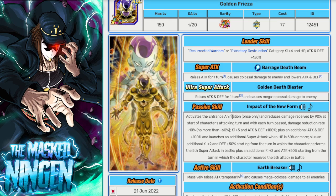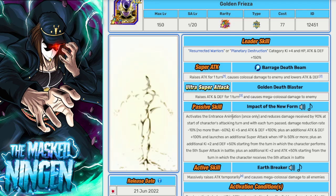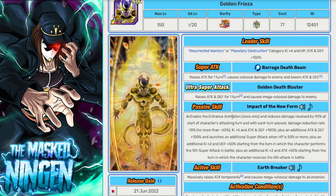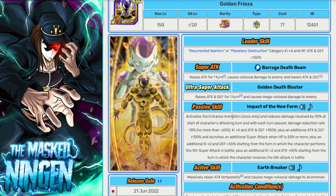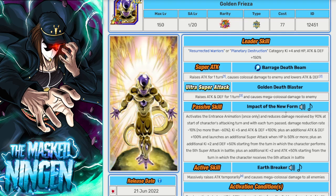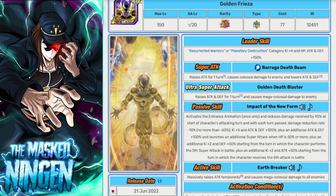You can beat LR EZAs with a full team of TURs, it just takes a lot longer because you do less damage. Most people just want to get in there, get out with their medals, and EZA their unit. So ideally you want as many LRs as possible. Golden Freezer — it doesn't matter that he has type disadvantage, he has a ton of damage reduction. EZAs are the perfect event for him because in longer events he loses his damage reduction as the event goes on, but EZAs are quite short, so he's pretty much always going to be in a position where he's very strong defensively.